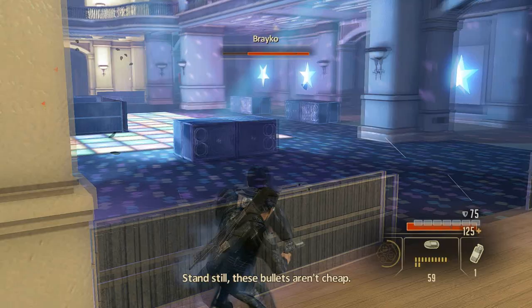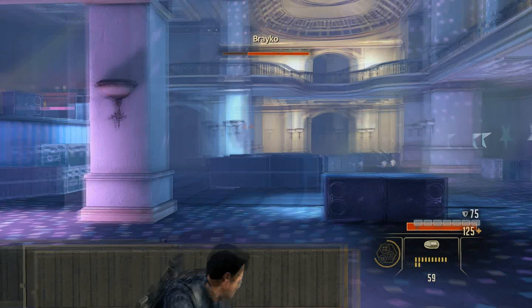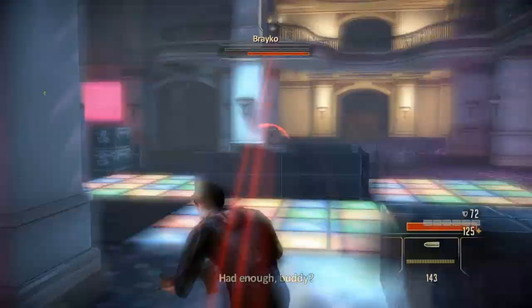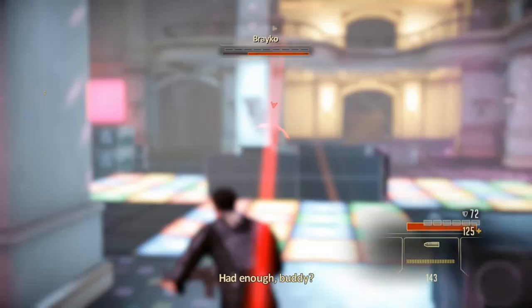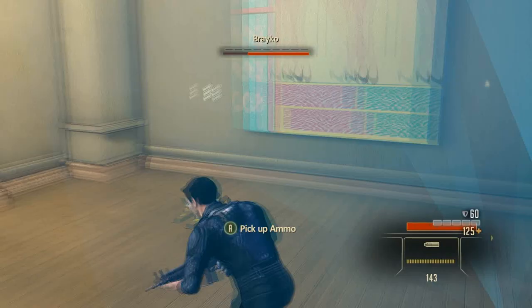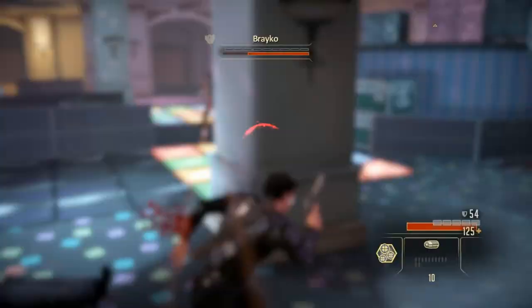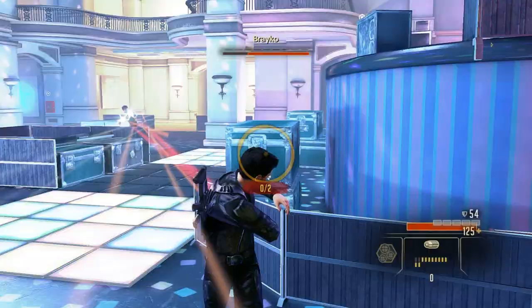If you're constantly looking over your shoulder when he's chasing you, chances are you're going to end up running into a piece of scenery, taking cover, and then he'll just come up to you and carve you in half. From here on out, it's the same cycle over and over again. He'll jump back up onto the balcony and spawn some mooks. Take out the mooks as quickly as you can and then just hide from Braco until the lights flash up and he's back on your level again. This is the point where he's at his most vulnerable, so make the best of it.